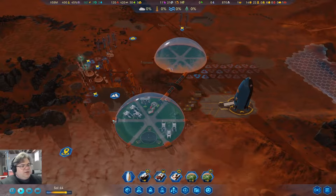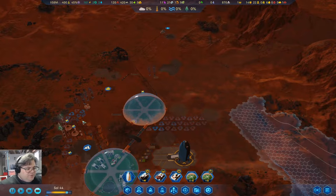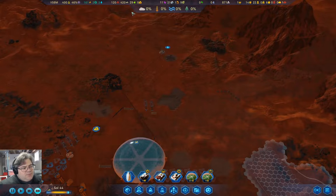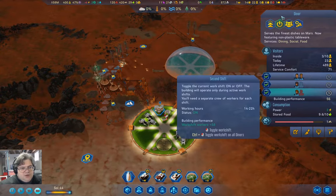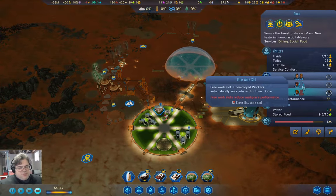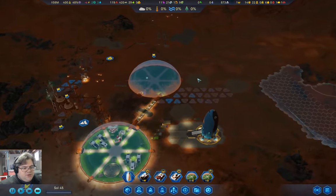We've got some electronics that'll last for a minute for maintaining the drone hub here. We are producing now enough food. We've got enough workers that we can just about fully staff the diner as well as fully staffing the farm, and that could be useful.